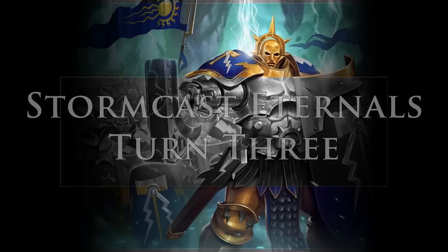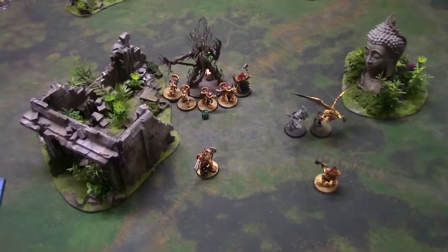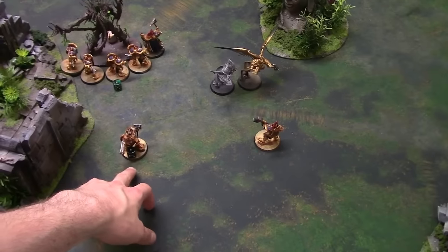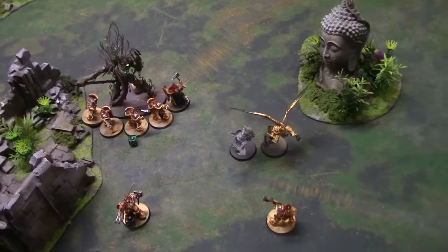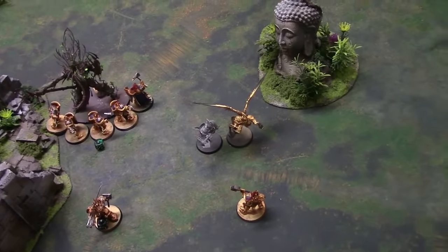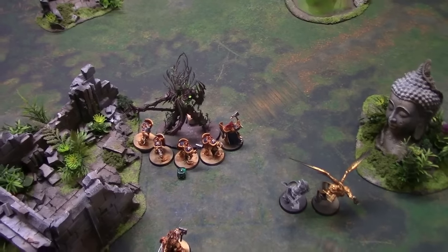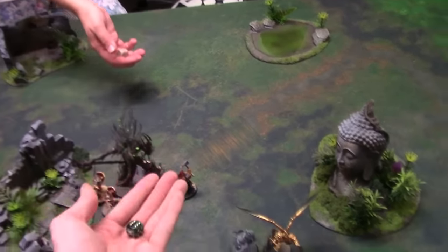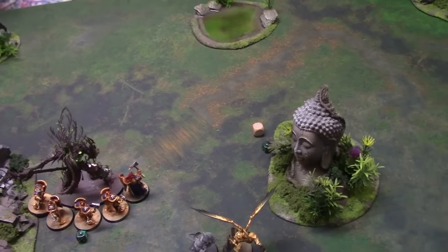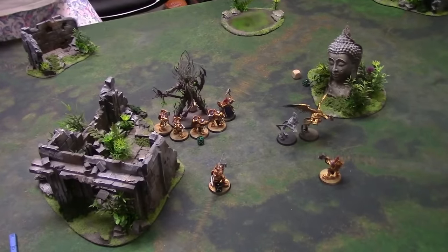We're back again and the numbers have thinned further. At the start of my turn, I pulled my Lord Celestant out of combat and ran him away a little bit so he can survive - I didn't want the Tree Lord killing him. That way next turn I can charge back in and do something before he dies. The Retributor swung his hammer, rolled a six, two dead Dryads. The Celestant will try to charge in. We now roll for battle round four - I rolled one, first again.